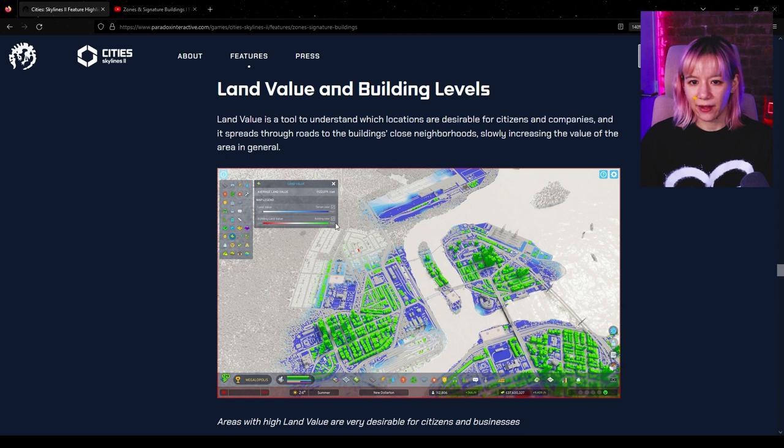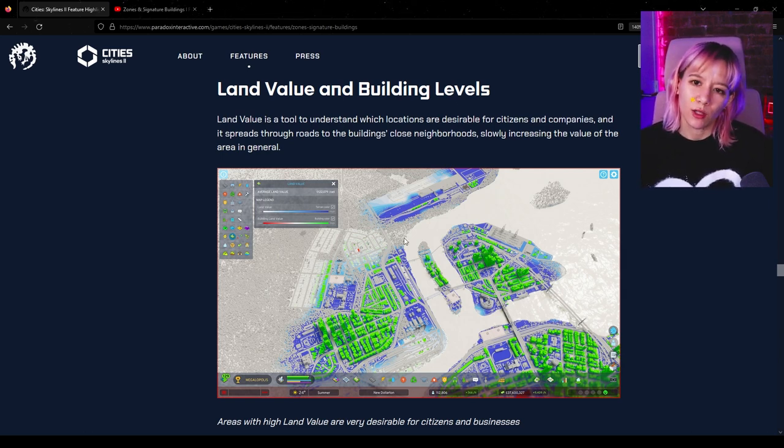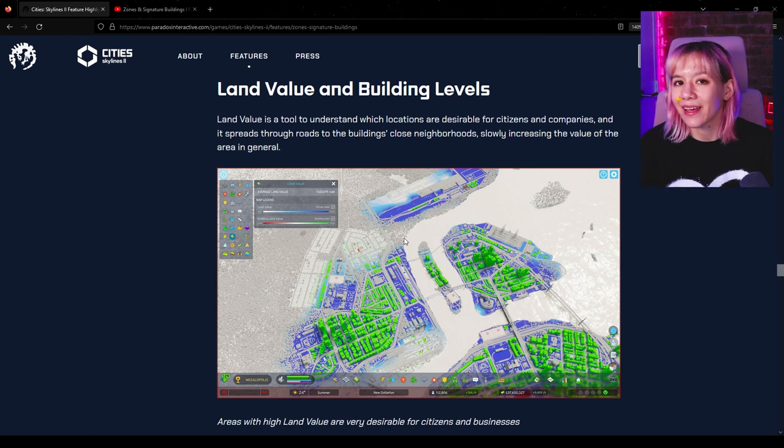Land value and building levels: the higher the land value the darker blue it shows, with white being low land value. For building land value we get green to red. I'm also curious for colorblind people — can you tell the difference between the green and the red? This is something I have consistently mentioned with each dev diary: I have not seen good color or vision accessibility accommodations so far. They could have a toggle setting for different types of color blindness, but so far I'm not sure if that's there.